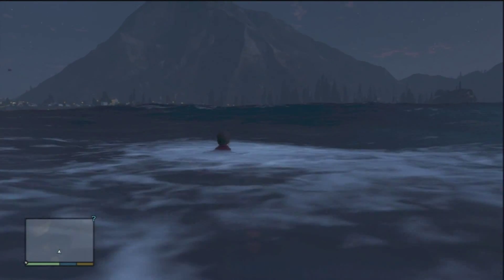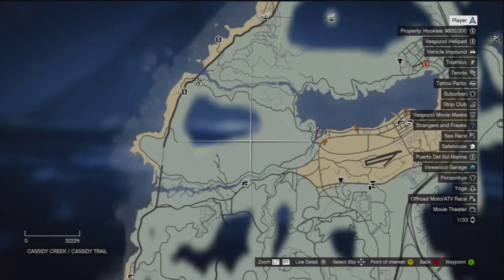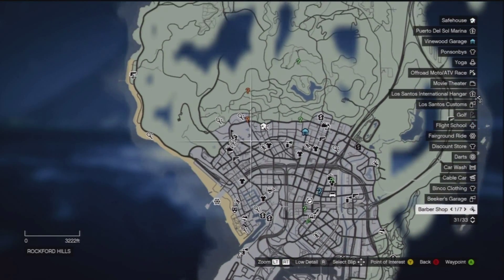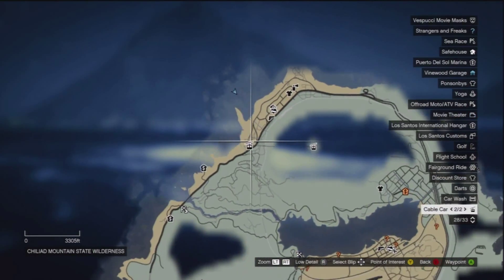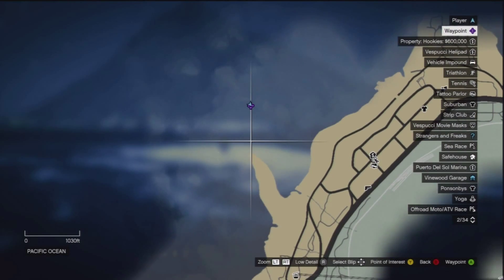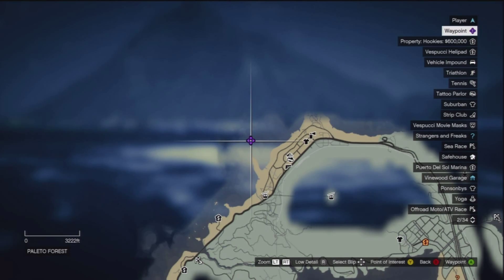Moving on to the $12,000 one — head to this location, it's right at the very top of the map. You might have to drive there if you haven't unlocked half the map. You can get a cab to take you there, then swim out. I like to put my waypoint just up and to the right of that little sandy outcrop.